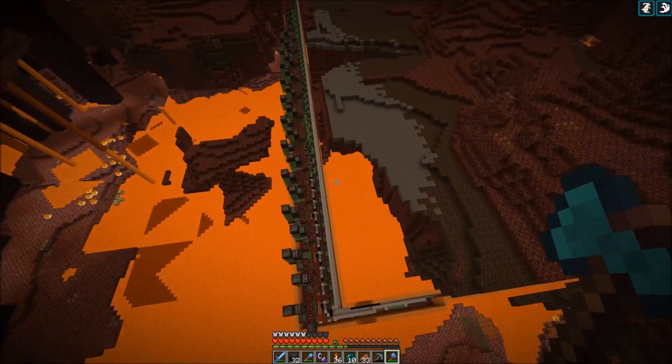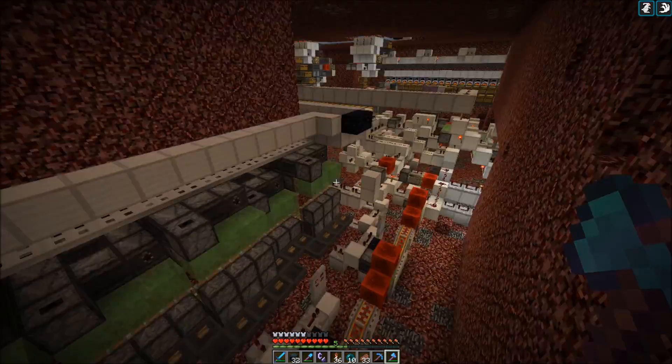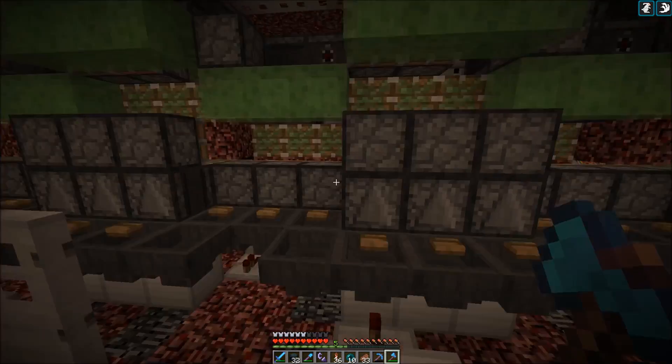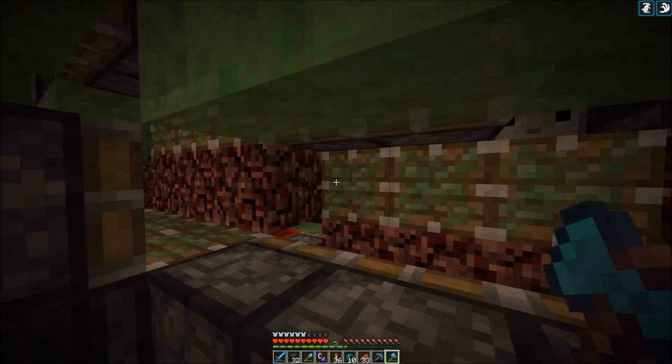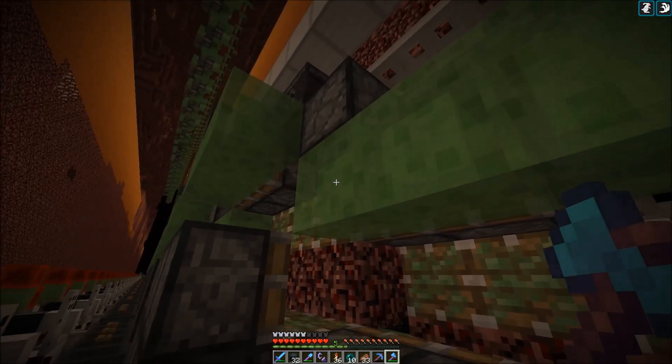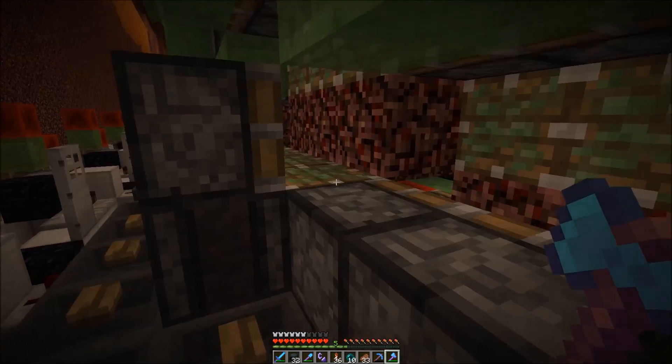At the bottom we grab the blocks from the vertical flying machine with those pistons here. With a double piston extender, those slime blocks extend twice and grab the blocks.